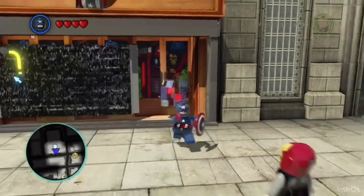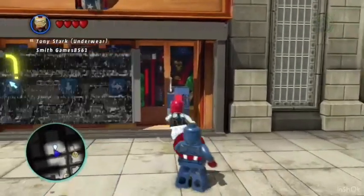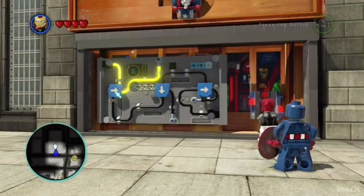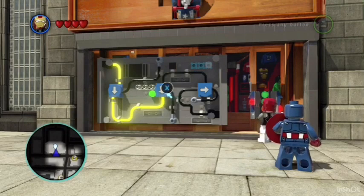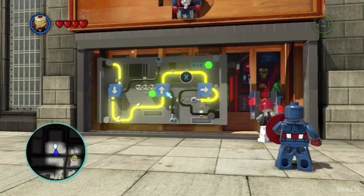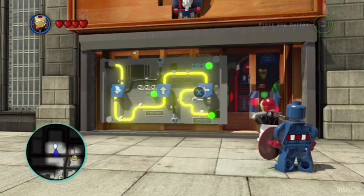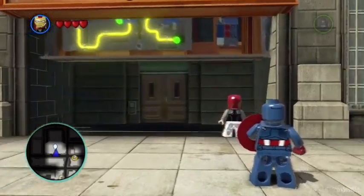You can see I'm going to enter the actual building, so we need Iron Man — that's what we need to do. Let's switch all these buttons; we need to put the power back on for the actual entrance. That's what we are going to do.